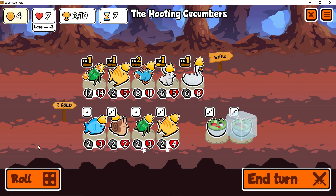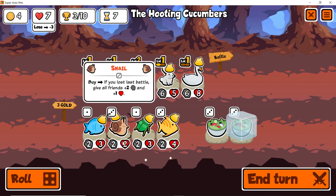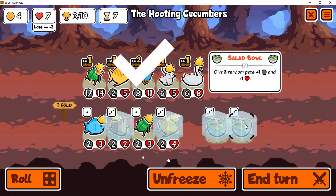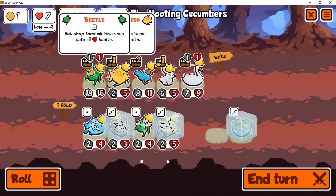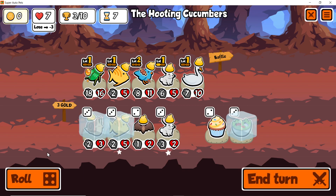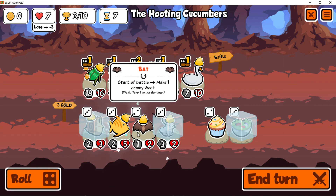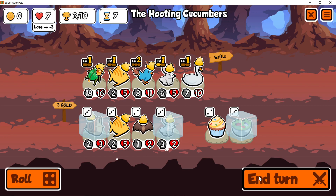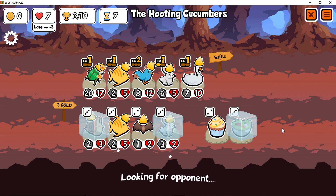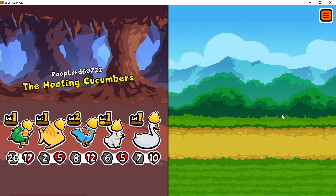We can roll just to see if we get something a little bit more. Roll again — oh, bunny! A bunny bunny yeah. I don't think we actually lose and I don't think I want to keep this guy around long term. We have two pretty solid fighters there.